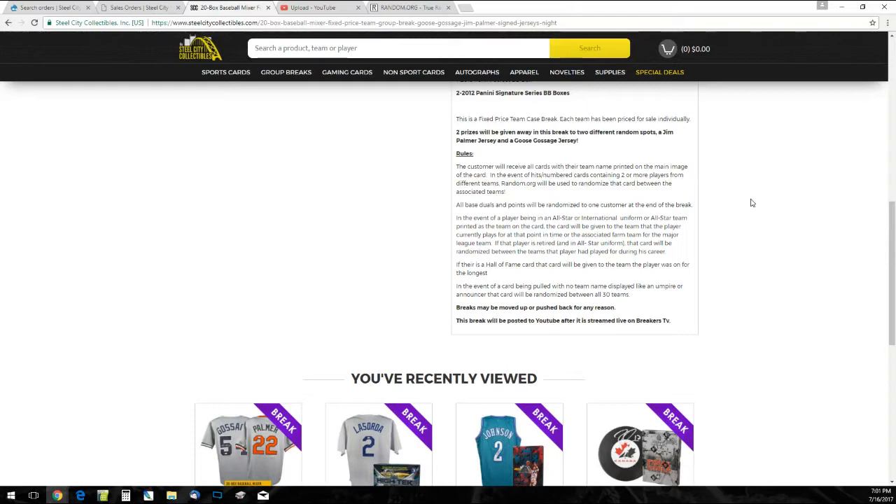Rules: customers need to receive all cards with the team name printed on the main image of the card. In the event of any hits or numbered cards containing two or more players from different teams, we'll use random.org to randomize between those teams. Any base duels and points will be randomized to one customer at the end. For all-star or international uniform cards, it goes to the team printed on the card. If there's no team on the card, it goes to the team they played for now. If they're retired, it'll be randomized between all teams they've played for — assuming it's a numbered card. If not, it goes to the team they played for the longest. Same deal for Hall of Fame cards.